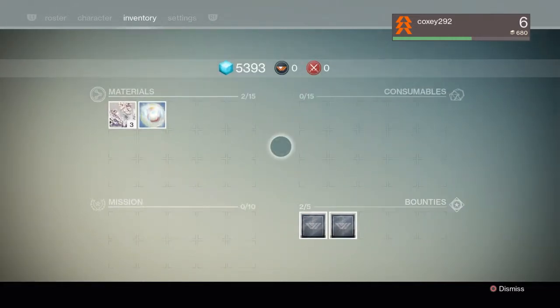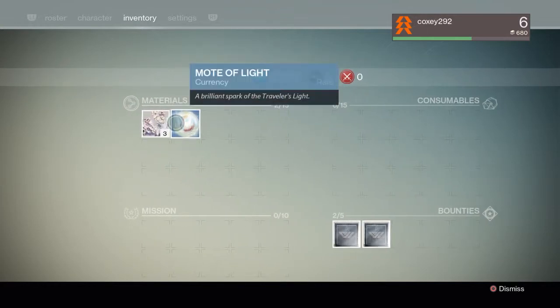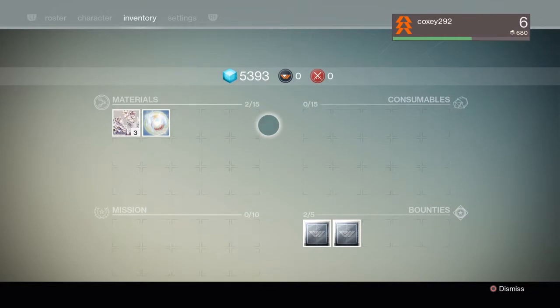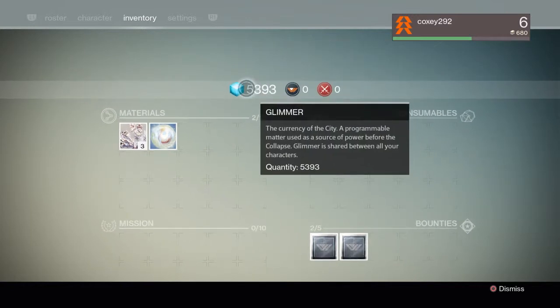Next we're gonna take a look at the inventory menu. It's basically minimal — you have some materials which you can use either as currency or to upgrade weapons. Some weapons and armor require certain materials as well as experience and levels. Glimmer is the currency — it's dollars, more or less. I called it 'shinies' when talking to my brother and couldn't remember the name.